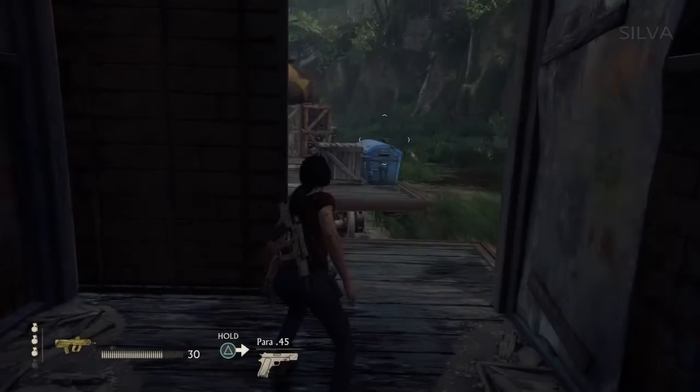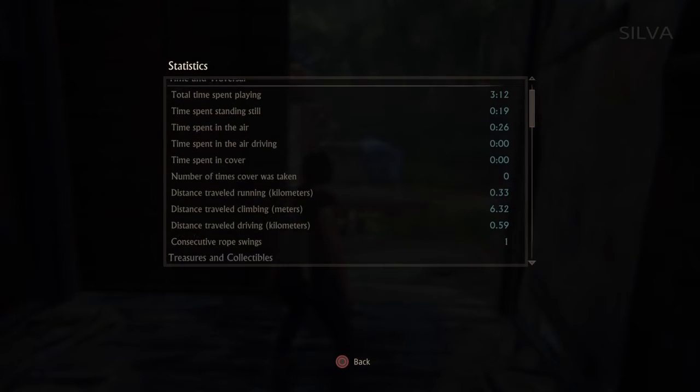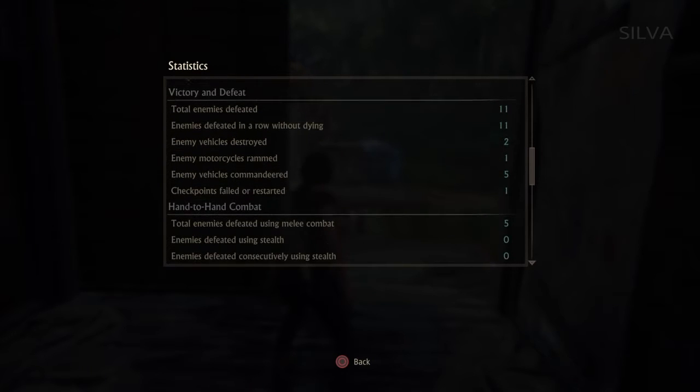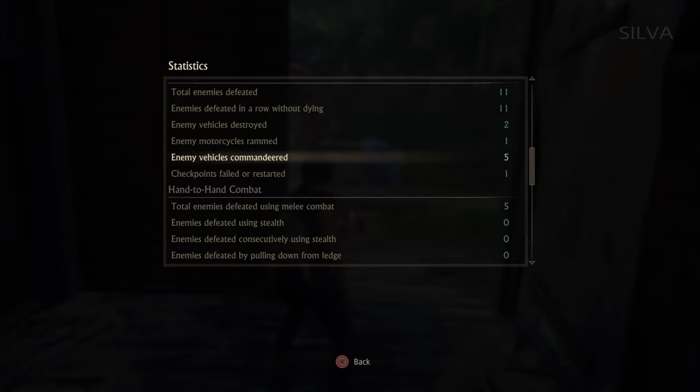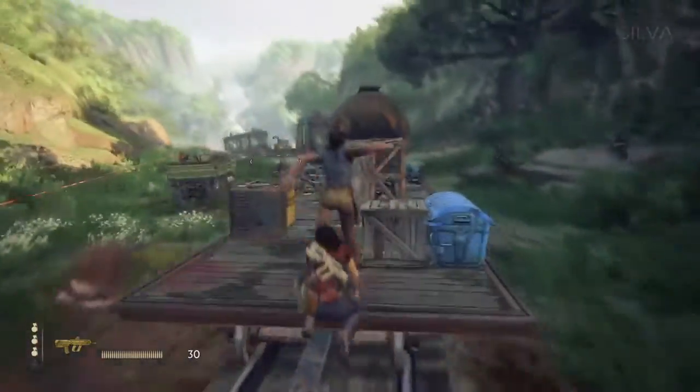You don't need to do this consecutively, you don't need to do it in one go. If you die, it's fine — your stats will be fine. We should check right now by going to pause, then statistics, and go all the way to the bottom under the vehicle category: enemy vehicles commandeered. Everything counted — we're good.